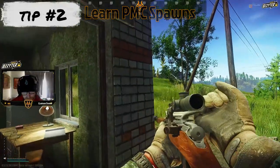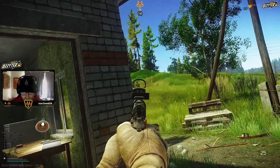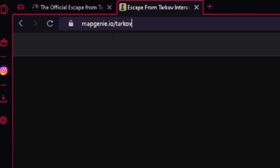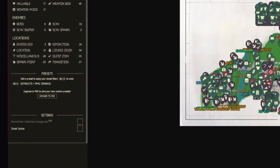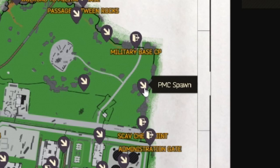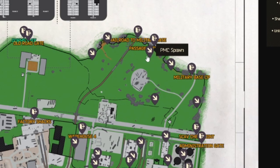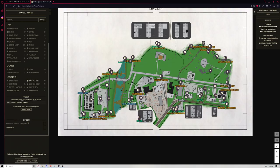Tip number two is learning player spawns. It can be one of the most demoralizing things for a new player to load into a map and then get shot within the first couple of minutes because they've run into another PMC. Go to a website like Map Genie here and say we go to Customs — on the left-hand side there's a preset if you scroll down that just says extracts and PMC spawns. So this is really good to learn not only your extracts but where other PMCs could spawn. For example, if I spawned over here at the rocks, I would immediately look to clear the spawn passage between rocks and the one underneath the aerial here.